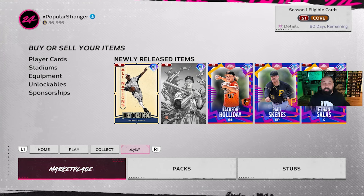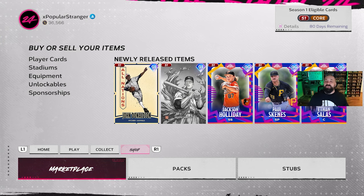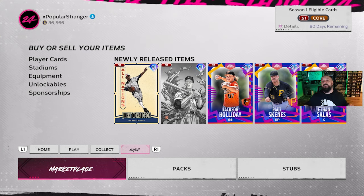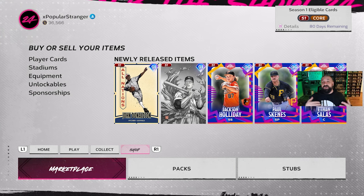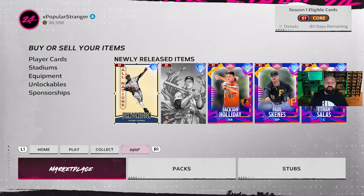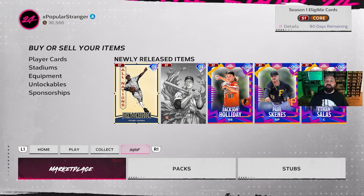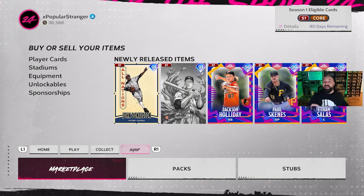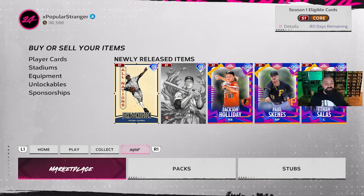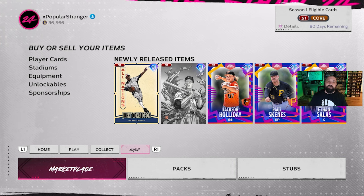This is going to be a two-part series. Part one we're going to be in-game going through the marketplace. Part two, which will likely be tomorrow or the next day, I'm going to talk about the companion app — which is probably the best way to flip cards because you can do it while you're at work, at school, on the toilet, out of town — as long as you've got a phone you can flip cards and make profit, buying and selling much faster than on console.